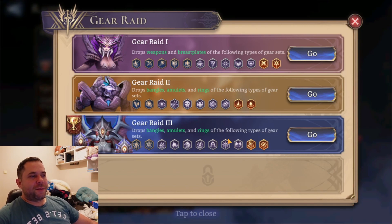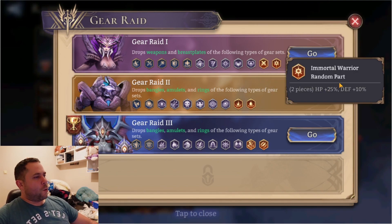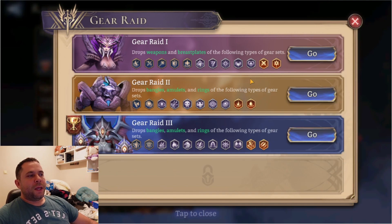Hey guys, Bruges here. In this video I'll talk about the deadliest gear in Watcher of Realms. Starting with the weapon — there is just a single gear that is a good one. The second one is HP and defense, which is more likely for defenders, and another gear is more likely for healers. We care about the 10 attack stat.